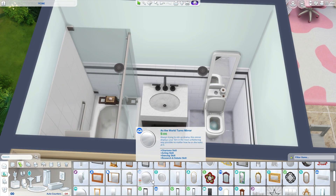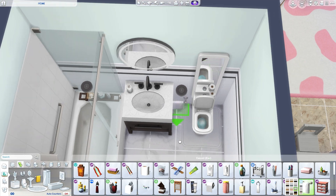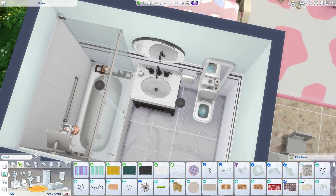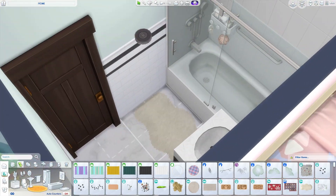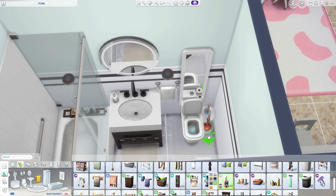Now we're on the grandmother's bathroom. I really like how this turned out. They kind of all look similar but it's a very fresh, sleek look and I love this wallpaper or tiling. There's not much going on but it's still very sleek and fresh, so that's all that's needed.